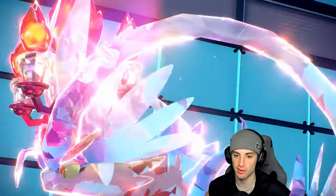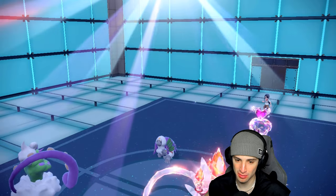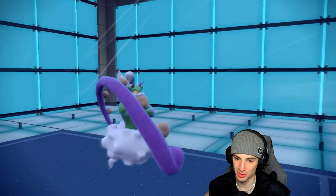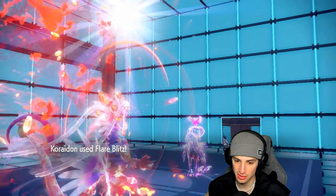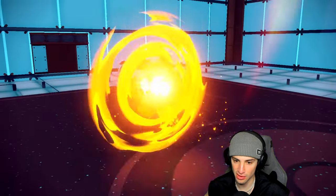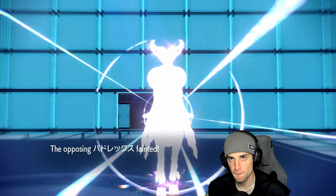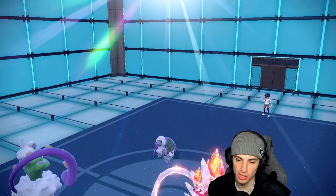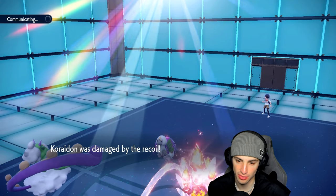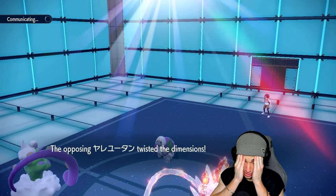Koraidon should be able to do a ridiculous amount of damage into this Calyrex — maybe even KO it. They go for Follow Me, Flare Blitz is flying — KO on Shadow Rider Calyrex! Waste your Tera, do all that. But it is Trick Room. All right, we got rid of Shadow Rider Calyrex, but now we have to waste out Trick Room turns.